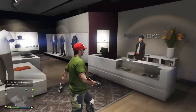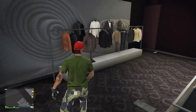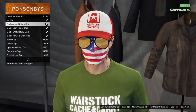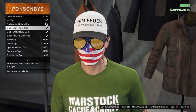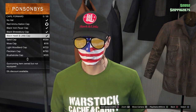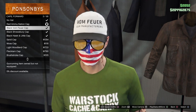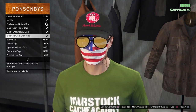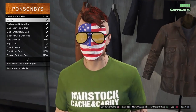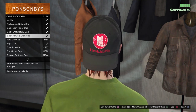My favorite is the green War Stock tee, plus a red Coil tee. You can do all different kinds of customization. For hats, you get the Ammunition hat, the red Ammunition cap, the black Vom Feuer, black Shrewsbury, and the black Hawk & Little. The Vom Feuer cap came with the DLC; the new ones are Shrewsbury, Hawk & Little, and the red Ammunition. You can wear them forward or backwards — it just depends on how you want your character to look.